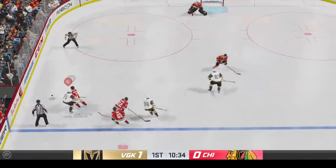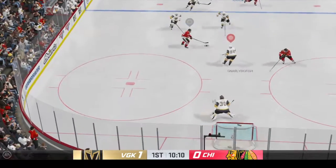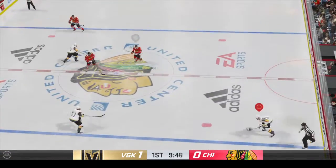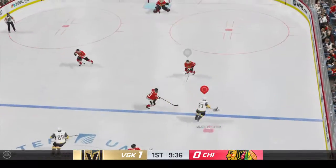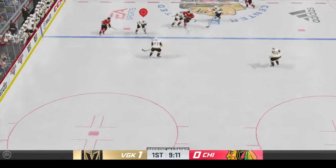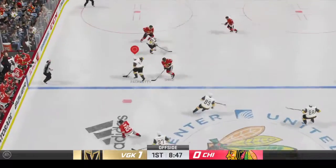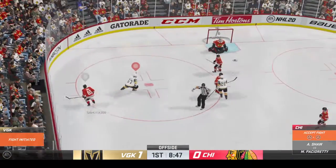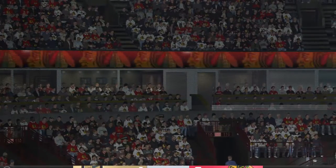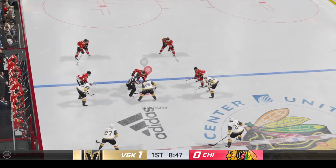Quick pass to Eakin and a stick in the lane ends that threat. Moves the puck over to Saad. Look out — a two-on-one. And he gets a paddle on that one. Tucks moving it ahead. Chicago's got the puck in their own end. Makes a move and the puck hops away from him. Quick feed to Pacioretty. Smart heads-up play to intercept the pass. Getting a little cheeky there. Here in the back half of this period. 1-0 is where we sit at this point.